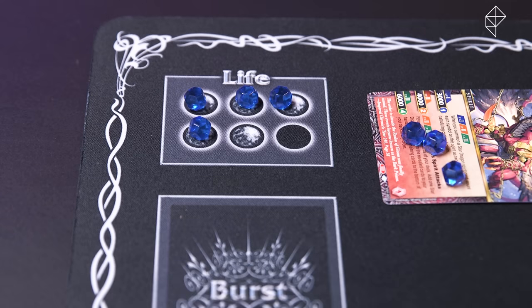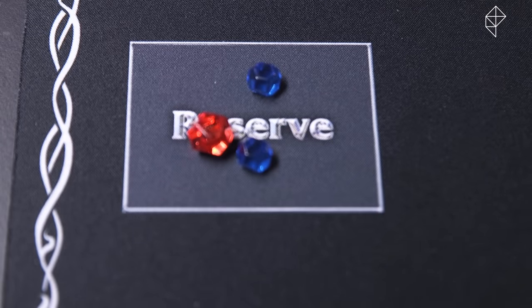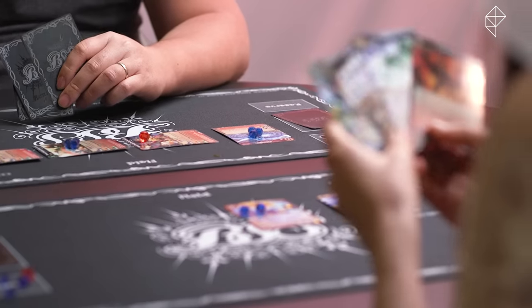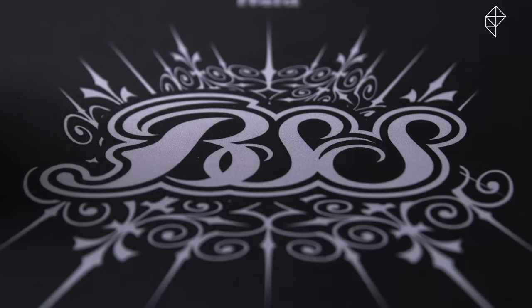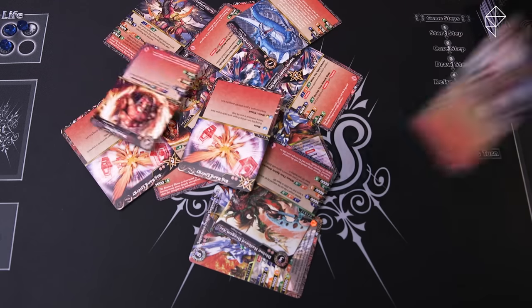That's the basics of a turn in Battle Spirits Saga. But remember, with each turn and loss of life, you gain an additional core. So the longer a game goes, the more powerful you become. Your strategy can also change dramatically depending on which color deck you're playing with. And of course, the cards themselves add lots of devious little wrinkles to these rules, but we'll explain those as we go along.